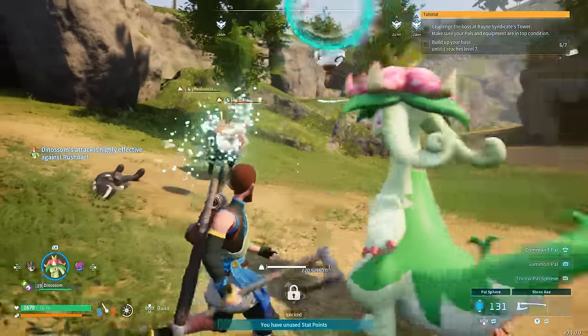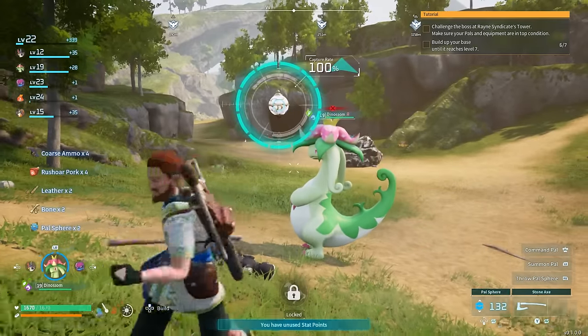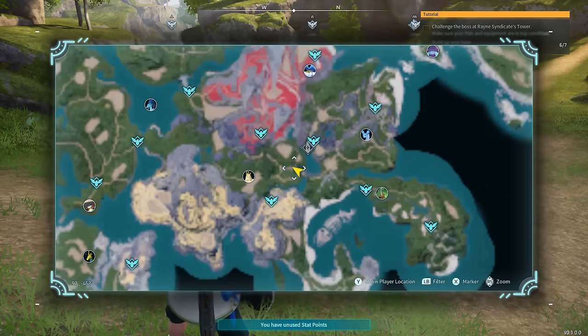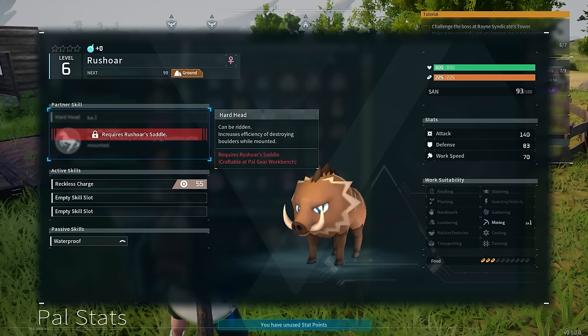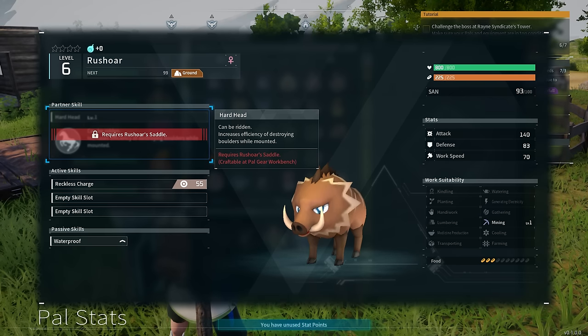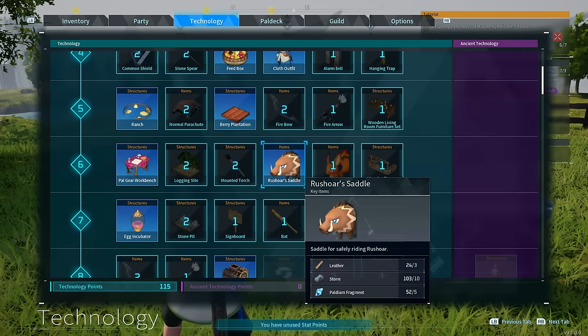This next pal I highly recommend getting your hands on is Rushboar. It's a very beneficial pal especially early in the game. You can find plenty of them from the Plateau of Beginnings around in this general vicinity, and they're not difficult whatsoever to catch. What makes them so beneficial is how good they are at mining — their work suitability is level 1 mining, so they will mine for you at your base. But you can also ride them, and while mounted it increases the efficiency of destroying boulders. The mount isn't difficult to create — just go to technology and unlock it; all it requires is leather, stone, and palladium fragments.